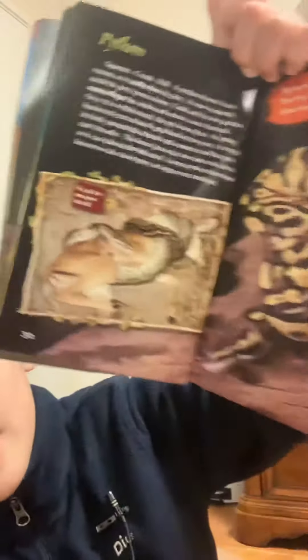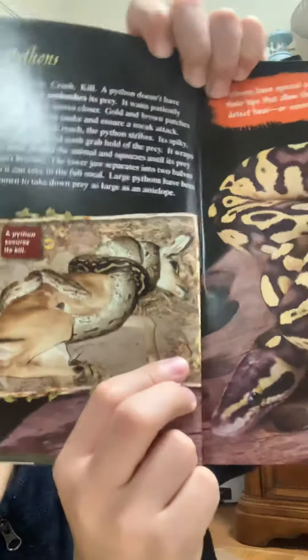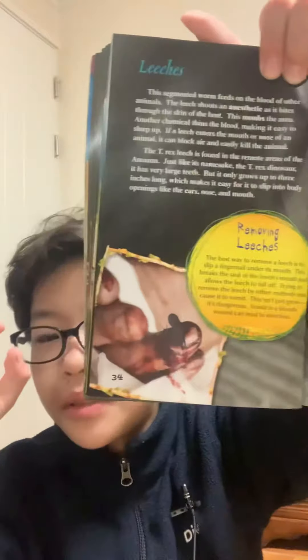And here's the python. Even pythons can kill a very big animal that is bigger than them, like an antelope or even a human. And leeches are like tiny worms that drink blood — like vampires in stories, these are worm vampires. The best way to remove one is to just flick it out with your fingernail. With other methods, you'll make it vomit, and the vomit will have blood and chemicals that can kill you. So be careful.